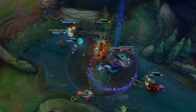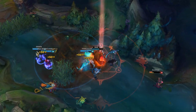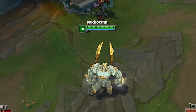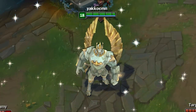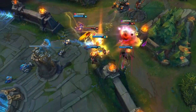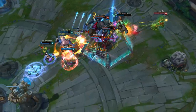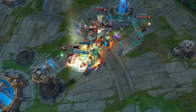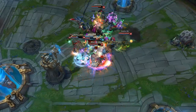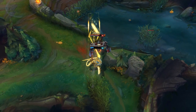In addition to increasing your HP and reducing your damage, Gargoyle's Stoneplate also increases your champion's size for the duration of the active. And wait, there's more — if you activate Stoneplate while Stone Skin is active, your health gets increased by 100% instead of 40.